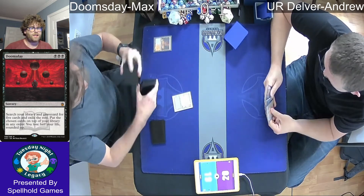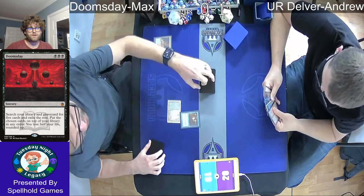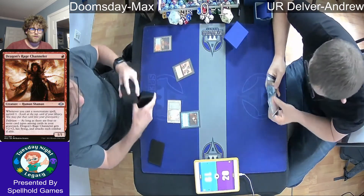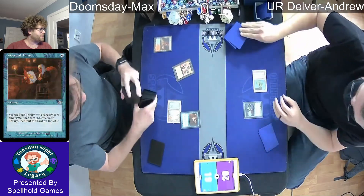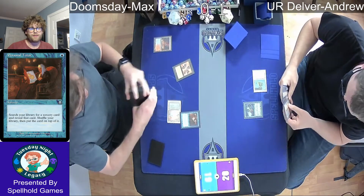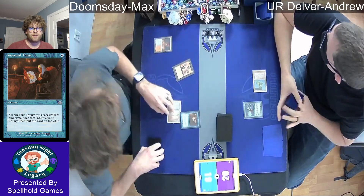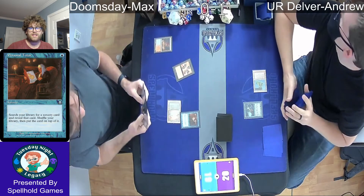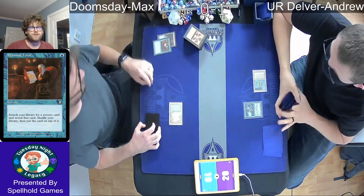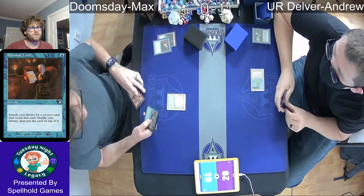Starting off with an Underground Sea — going hard. He needs both that Black and Blue mana the next turn. It's a Turn 1 Personal Tutor. A Personal Tutor allows you to go and get any sorcery from your deck and put it on top of your library. Perfect for the combo Doomsday deck — the sorcery you want to see is going to be Doomsday. Max told me he has three copies of Personal Tutor in the list, so it's like you have seven copies of Doomsday rather than four. Really increases the statistical odds that you'll see your Doomsday.